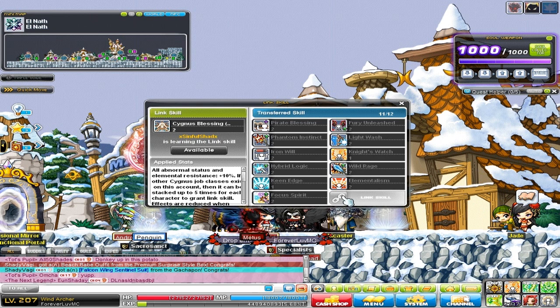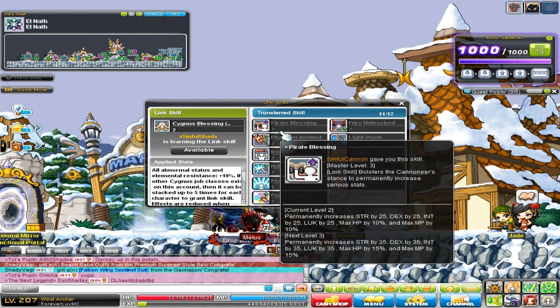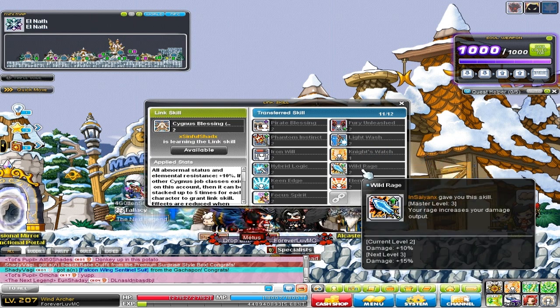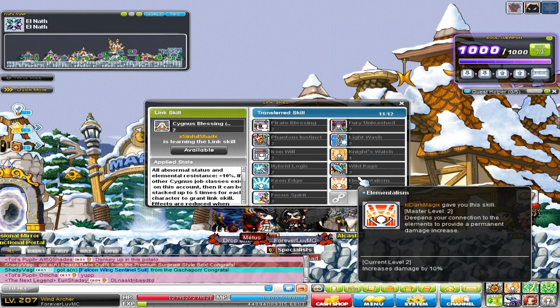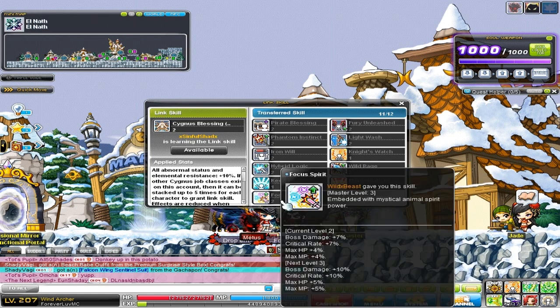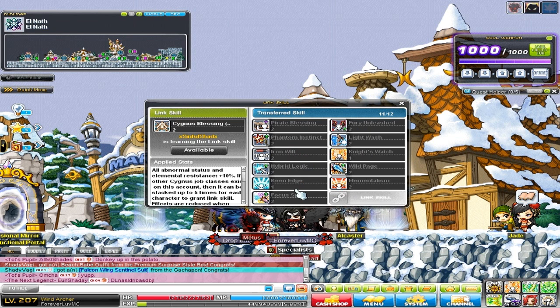If you don't have too many character slots, I'd personally tell you to either get the Phantom one or the Demon Avenger and Kanna one, because 10% damage is a lot. You could stop the video on the ones that you think are best for you — your character will be a lot more powerful than it was before.